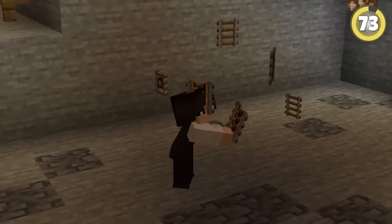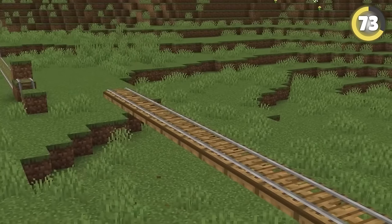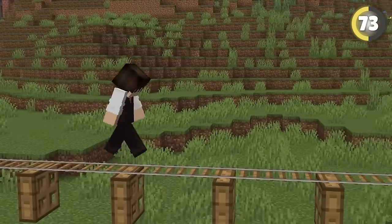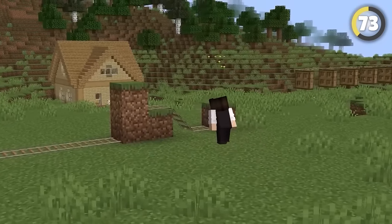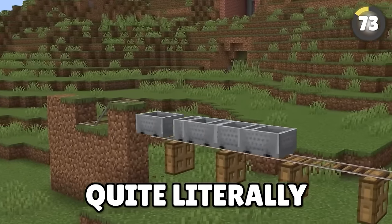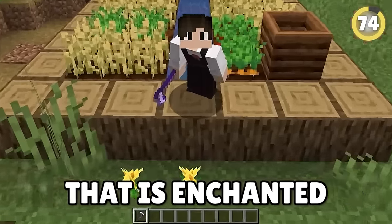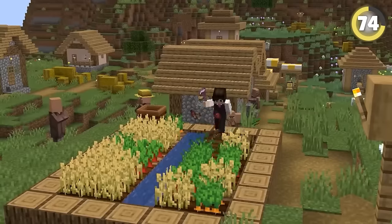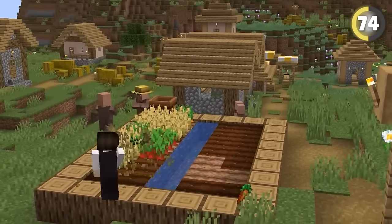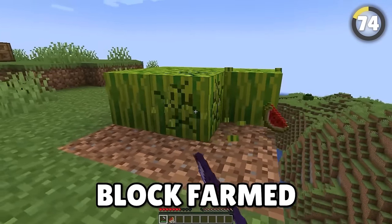Rails are one of the best things Mojang added to the game. But we can make them even better by simply putting a trapdoor below them, which makes it so they can float in midair. Add a contraption to get minecarts with infinite momentum, and you can have the most illegal railway in the game. You should always have a hoe enchanted with Fortune 3 when farming, which will allow you to triple the rate at which you can get food — you can get up to nine melon slices for each melon block farmed.